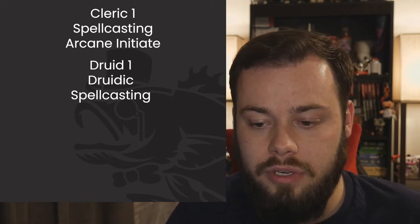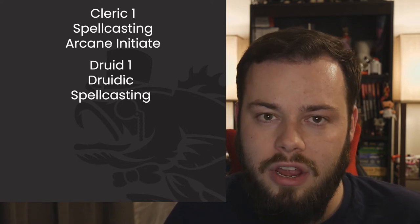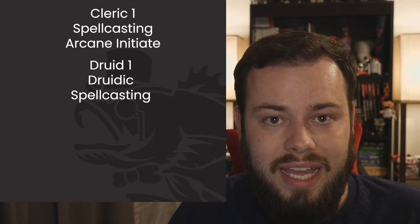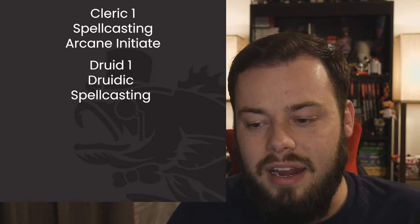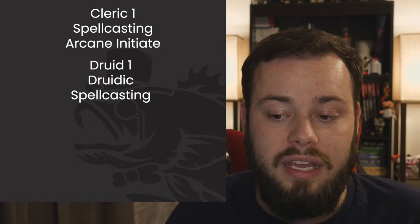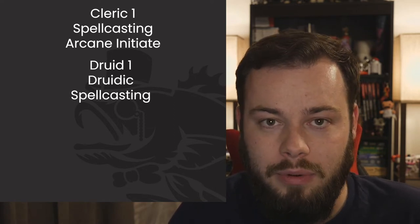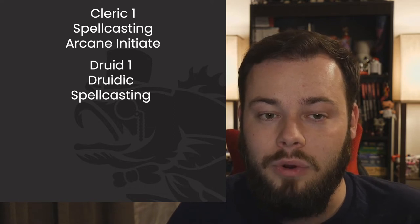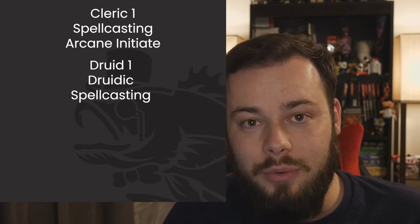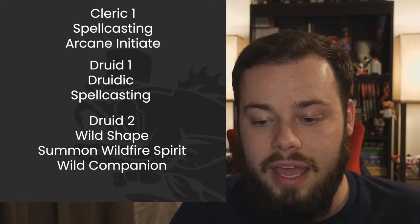For Druid cantrips, I'm going with Druidcraft, Guidance, Shillelagh, and Thorn Whip. Shillelagh is the main one I want; the others fill utility roles. At first-level spells: Absorb Elements, Cure Wounds, Entangle, Faerie Fire, Goodberry, and Healing Word are all good options. At Druid 2, Cure Wounds and Burning Hands are automatically prepared for us, which is great. We also get Wild Shape here.